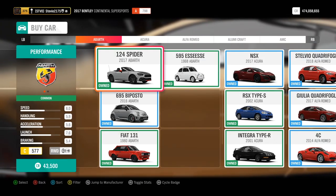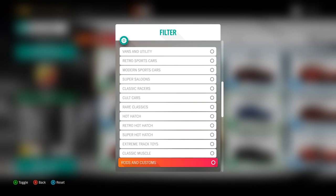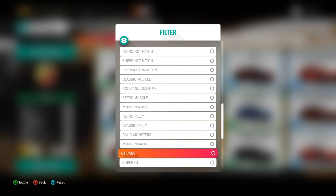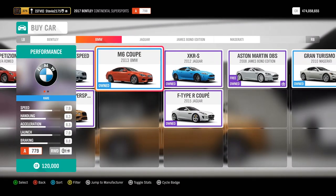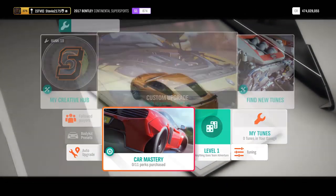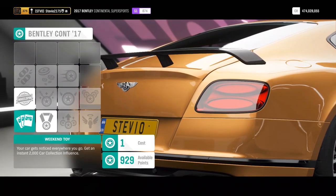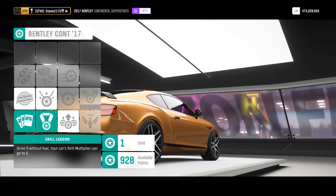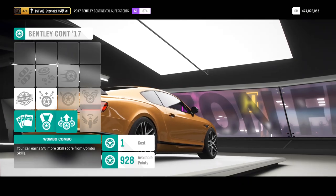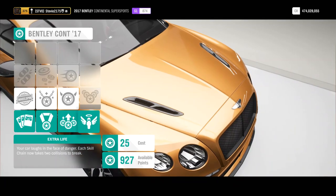For this weekly Spring Forzathon, you're going to need to use a GT car. Filter for that at the auto show or in my cars — not Super GT, GT cars. I ended up going with the Bentley Continental Supersports. It's one of the rare cars that has a 6x multiplier as a perk and it's also at the auto show for a pretty reasonable price. Not everyone can get the Forza Editions and other exclusive cars in this category, so I wanted to find one with a higher multiplier that anybody can get.